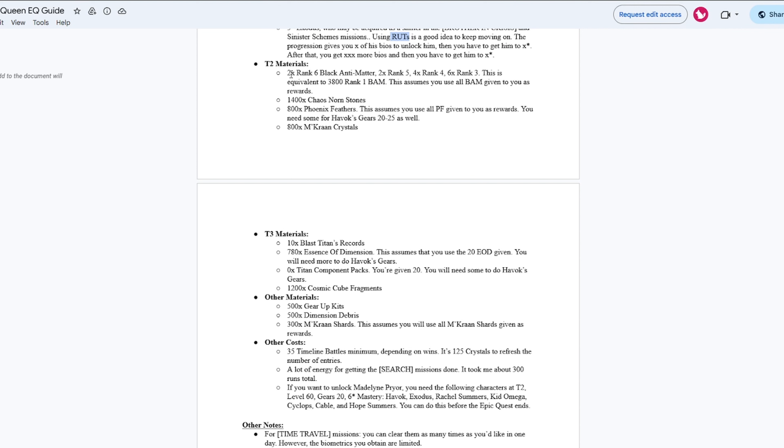You're going to need to spend some Tier 2 materials: 2 Rank 6 Black Anti-Matter, 2 Rank 5 Anti-Matter, 4 Rank 4, and 6 Rank 3. This is equivalent to 3,800 Rank 1 BAM, assuming you use all the BAM given to you as rewards. You're also going to need 1,400 Chaos Norn Stones, 800 Phoenix Feathers — and more Phoenix Feathers for Havok's gears, so make sure you save those. Running out of Phoenix Feathers is something we've actually been running into on our live streams, so please save those. You'll also need 800 Murcranon Crystals.